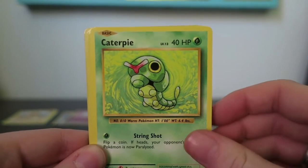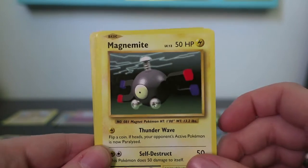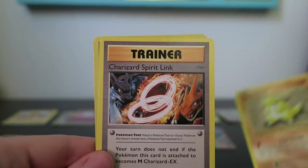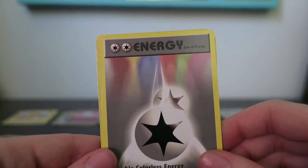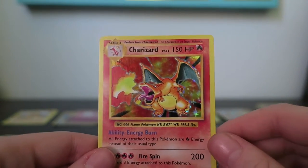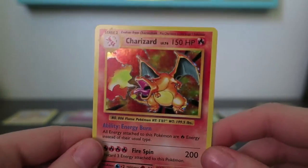Rattata, Caterpie, Magnemite — I have this one in German, it's called Magnetillo — Voltorb, Sandshrew, Charizard Spirit Link, Double Colorless Energy, Koffing, Reverse Revive, and — oh! — the Holo Rare Charizard! That's like the most important card in Pokemon ever.